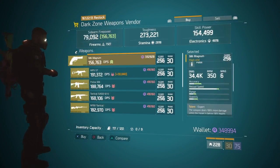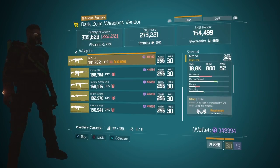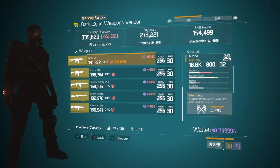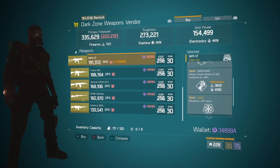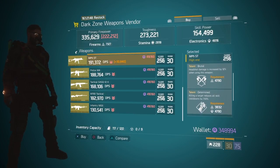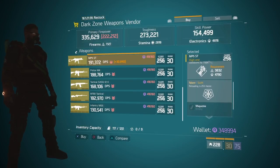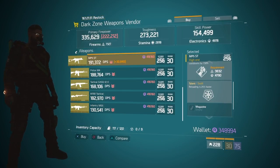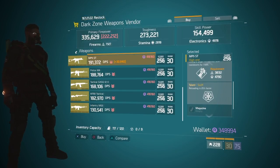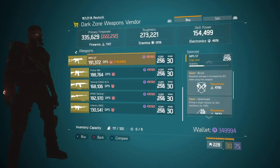At DZ3 safehouse there's a really nice MP5. Although not suited for PvP, it's aimed at PvE. It starts off with 22% critical hit chance, which is a really nice base stat. The talents are Brutal, Determined, and Swift. My recommendation is to keep Brutal — extra headshot damage increased by 12% — and keep Determined, which reduces all skill cooldowns by 7.5% on a kill, really good for PvE. Swift is in the third slot, which is a free slot, so you can replace it with whatever talent you want. I'd put in Ferocious for extra damage versus elites, decreased cooldown per kill, and extra headshot damage.